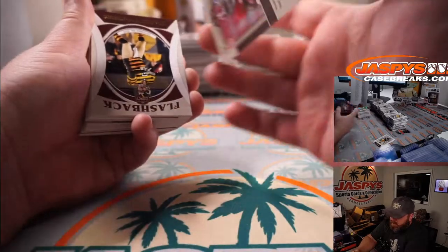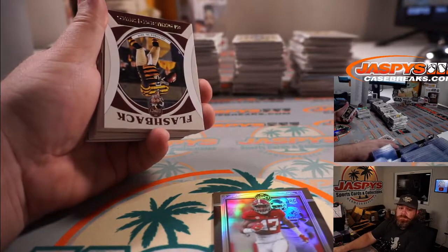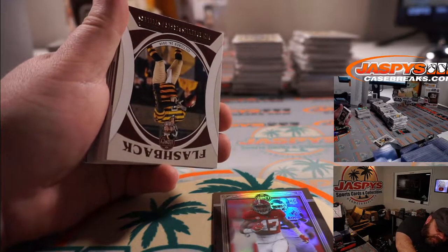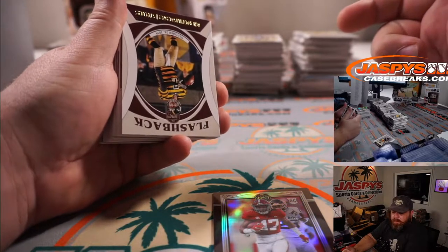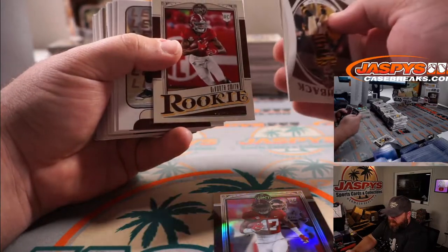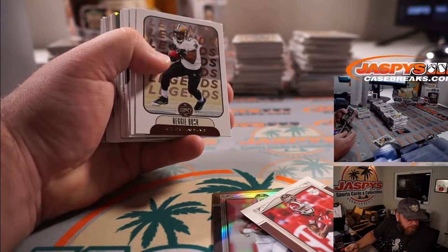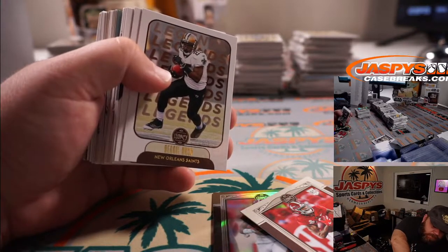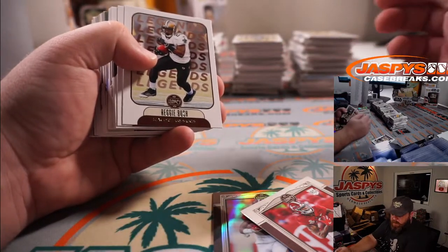Jalen Waddle to start — that is 96 out of 100. Jalen Waddle — he's Dolphins, right? That's right, he got paired up with his old teammate Tua. Miami Dolphins, Ryan Redman. Devonta Smith is the Eagle — that goes to Michael Estrella.